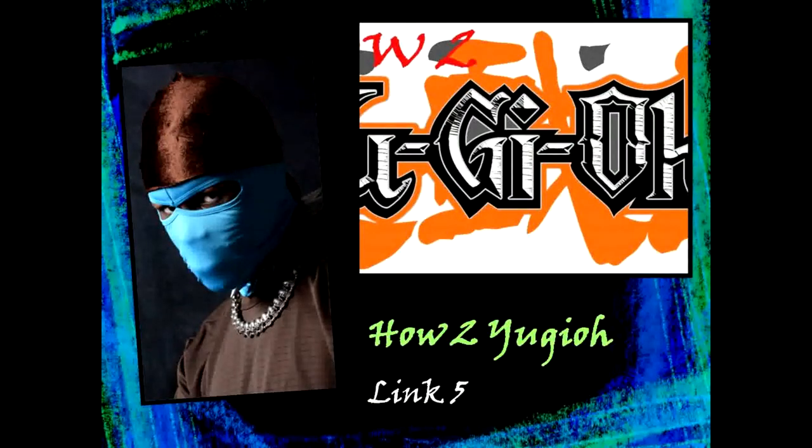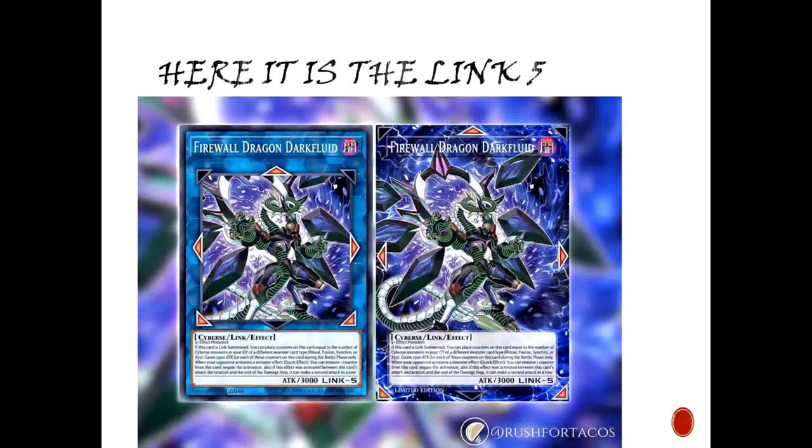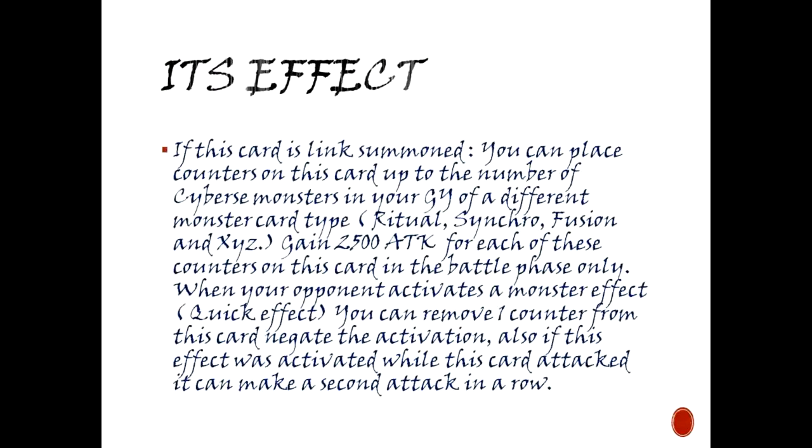How to Yu-Gi-Oh: Link 5 — here it is, the Link 5 Firewall Dragon Dark Fluid. Its effect: if this card is link summoned, you can place counters on it up to the number of Cyber monsters in your graveyard, over different monster card types — Ritual, Synchro, Fusion, and XYZ. It gains 2500 attack points for each of these counters.